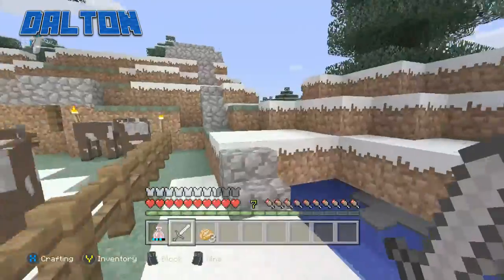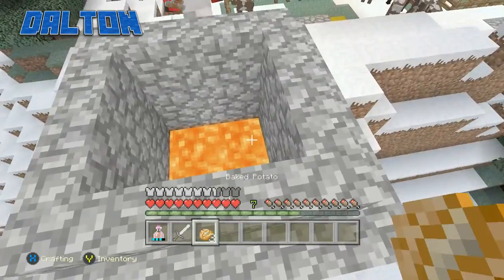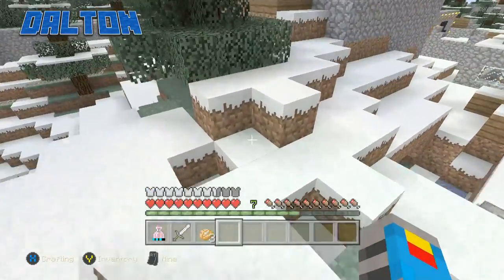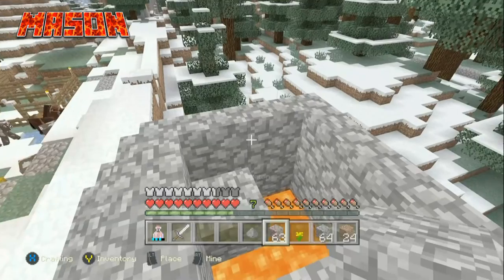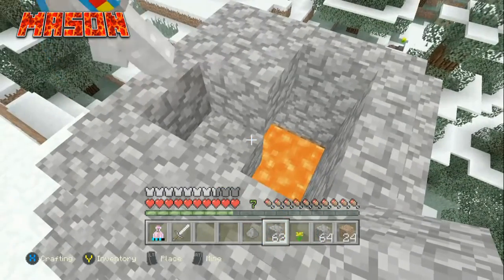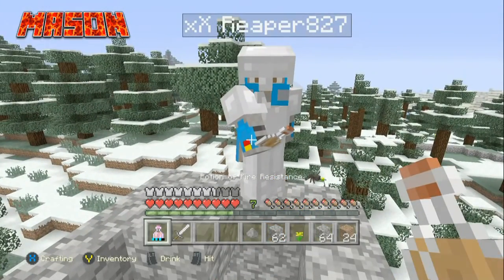It's broad daylight outside. There's a very convenient lava pit right up here — sweet! On three we'll drink it and jump in. We should probably have a contingency plan to get out though. Let's grab some dirt real quick. All right, we're good — on three.